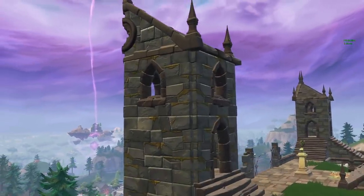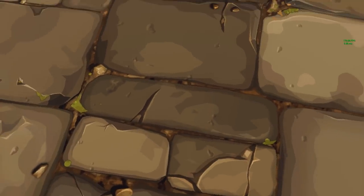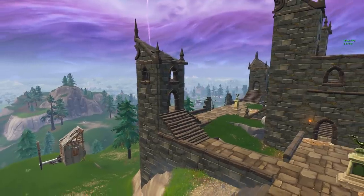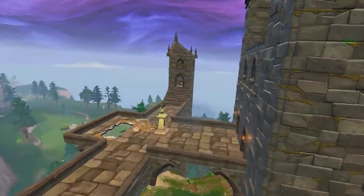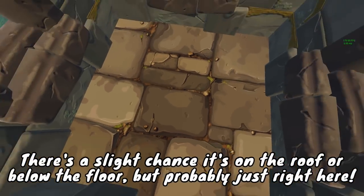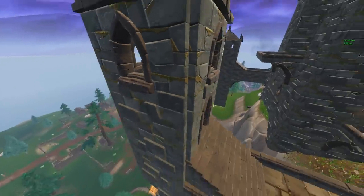Once you go there, the specific location of the star is most likely going to be at one of two towers — both look almost exactly the same. The first tower is most likely the one it'll be in, up in the top little room. Just land there, mine a little bit of brick, build up there, break through it, and it should be inside. If it's not at that tower, it should be at the tower on the opposite side — same thing: go over there, mine some brick, build a staircase up, break through, and it should be right there.